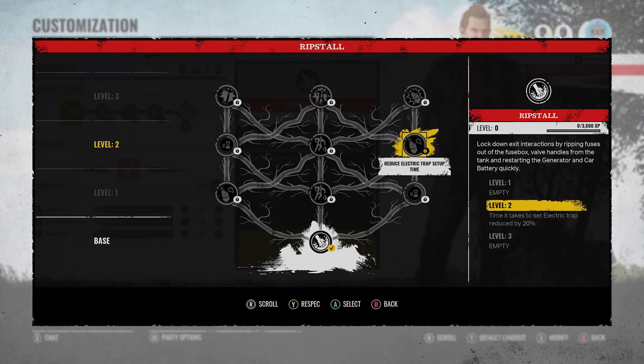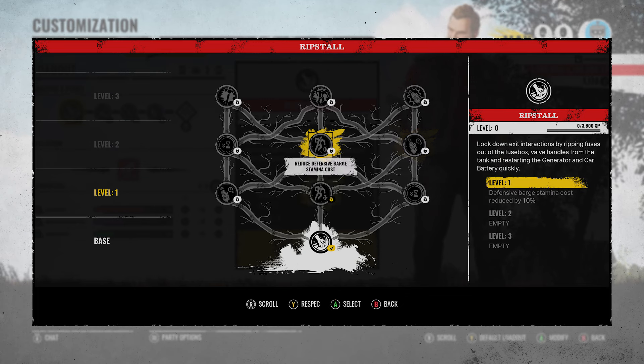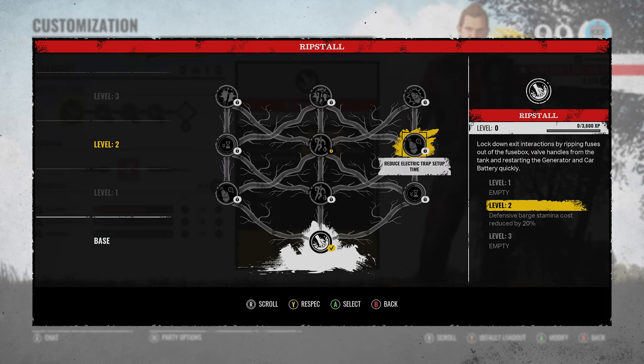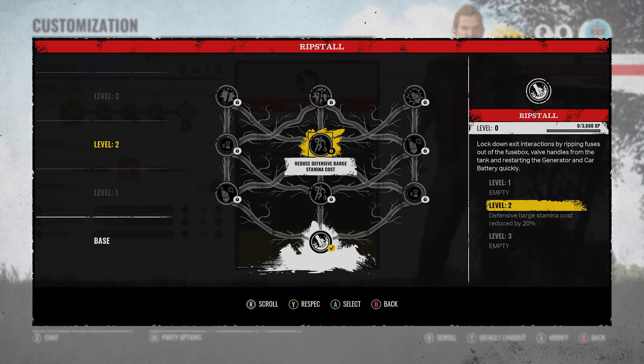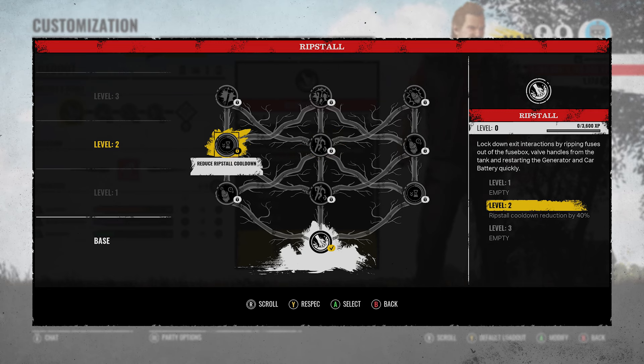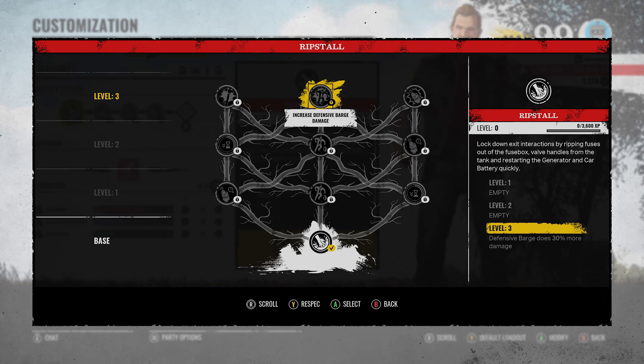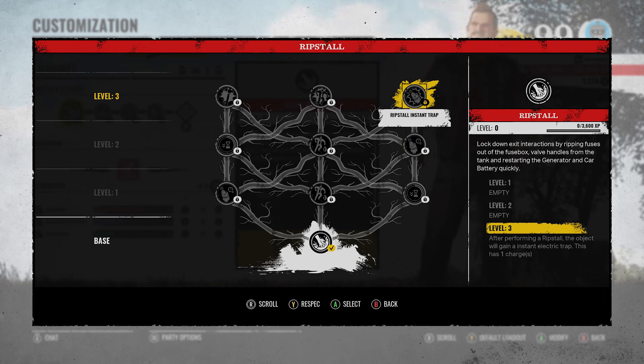Then you have reduce electric trap setup time at 20%, which was at the bottom left before. Middle is 20% reduced stamina cost when doing the defensive barge, and then Ripstall cooldown reduction by 40%. Then level three: Ripstall increases melee damage by 10% for 30 seconds, which could be interesting. Defensive barge does 30% more damage at level three. Or, after performing a Ripstall, the object will gain an instant electric trap - this has one charge. Wait a minute, that could be strong.